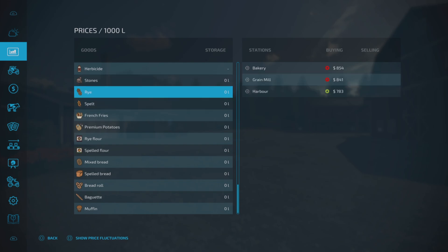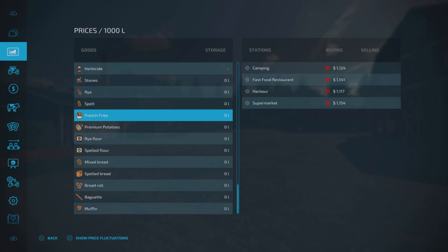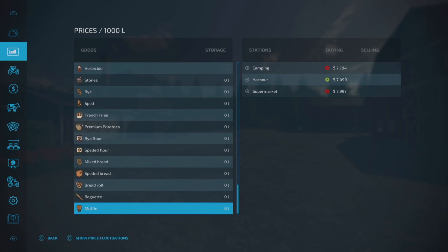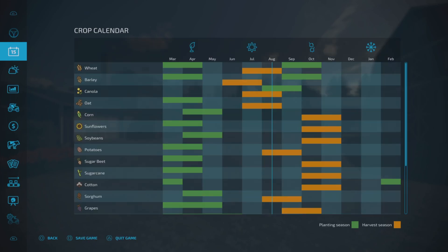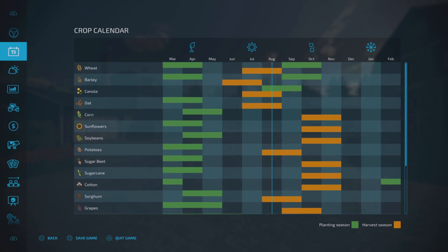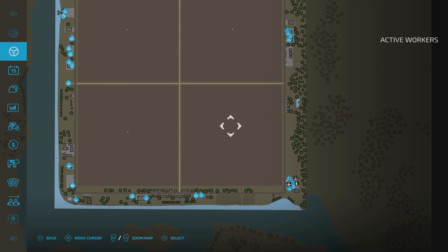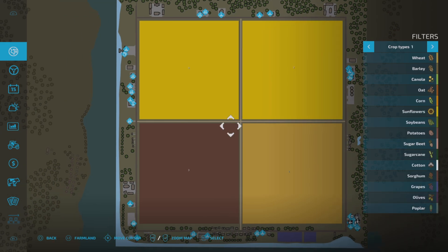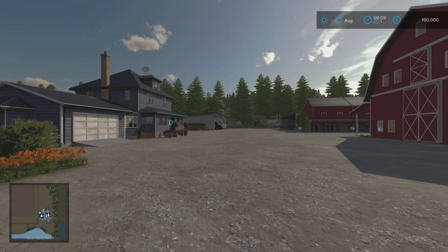Scrolling down to stones is where the added crops and productions appear: rye, spelt, French fries, premium potatoes, rye flour, spelt flour, mixed bread, spelt bread, bread rolls, baguettes, and muffins. Plenty of places to sell everything. The crop calendar shows wheat and barley can be planted in spring. Rye and spelt have identical planting and harvesting windows to wheat — two windows of opportunity. Under crop types you can see rye and spelt, though I don't think there's any on the map just yet.